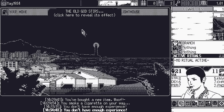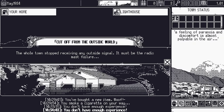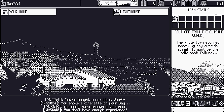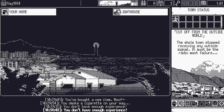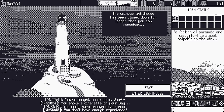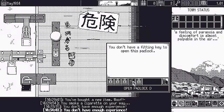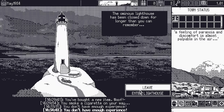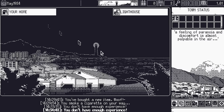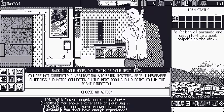The old god stirs — the whole town has stopped receiving any outside signal. Must be a radio mast failure. An ominous lighthouse has been closed for longer than I can remember with multiple padlocks — I need five keys. Maybe I could have gotten a key from that first mission. Inside my mailbox I find a small key, so never mind — there's one. Five is a very suspicious number.